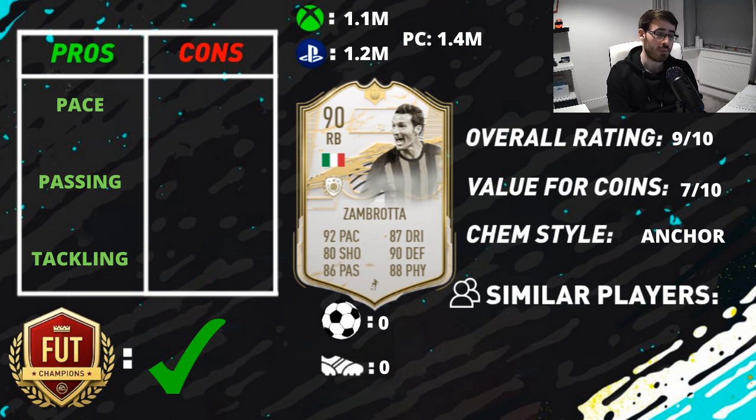His tackling was really good — made plenty of well-timed tackles. He's a 93 standing tackle which goes to 99, as does his slide tackle. His interceptions go to 95, heading accuracy into the mid-80s, and his defensive awareness goes up to 93. He's 5'11", so you could use him as a center back — shorter, but with the anchor his jumping goes to 91, so he'd have really good jumping and reasonable heading for aerial challenges.